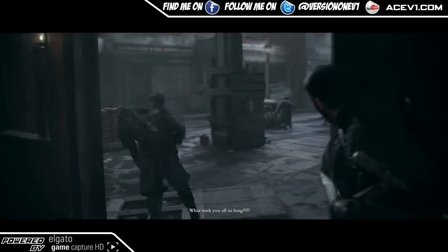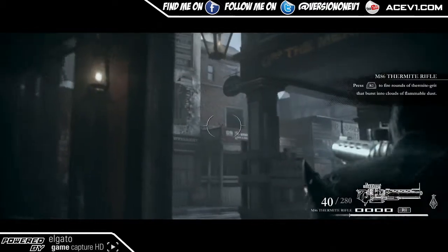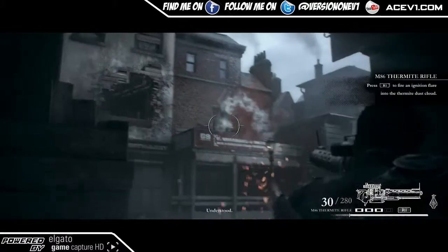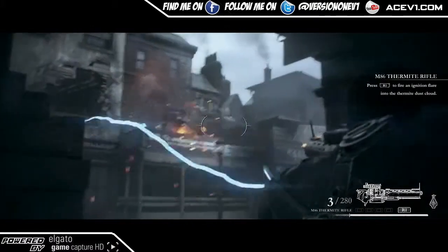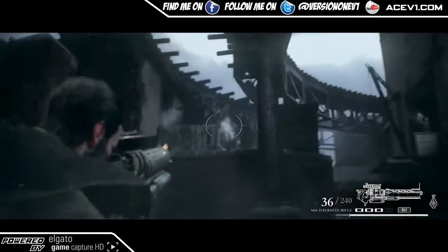What up YouTube, Ace here with The Trophy Guide. This is The Order 1886 on the PS4 and this is Up and Flame. Up and Flame is a trophy involving setting enemies on fire, and to do this you have to use a Thermite Gun.